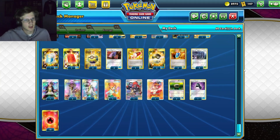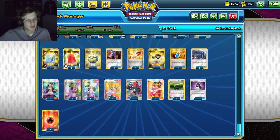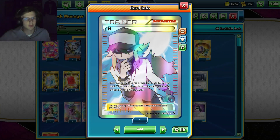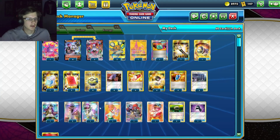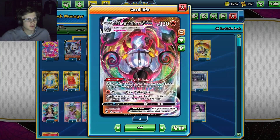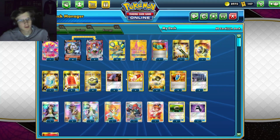We're also playing four V-Seekers for supporters. Probably want to put in a few more. We do have one Guzma for switching, and three Ns. N is really good in this deck - it's the card that gives your opponent the most cards at the beginning of the game. Give them a solid six and there's a good chance they have four trainers out of six, so you're doing 280 damage off the bat. Really good.